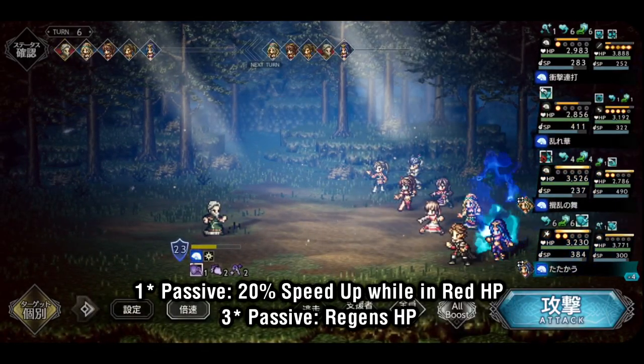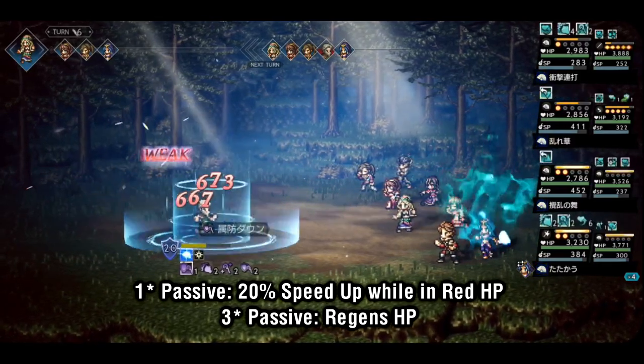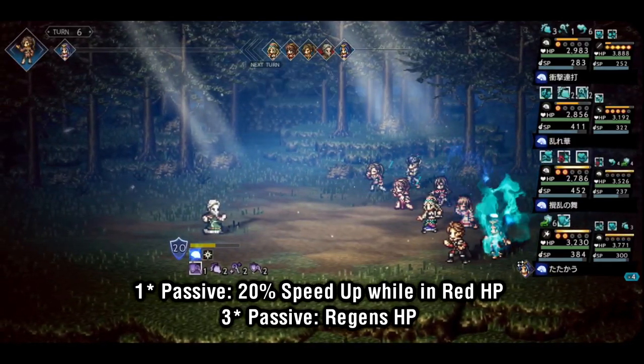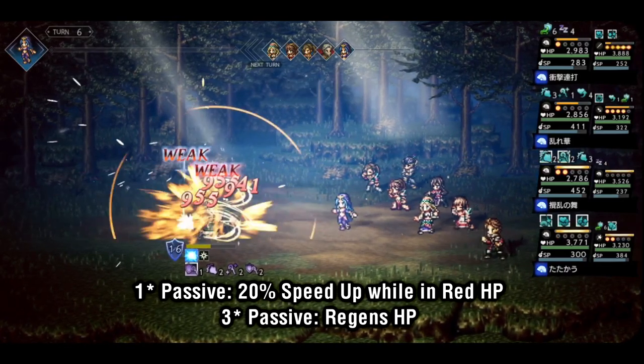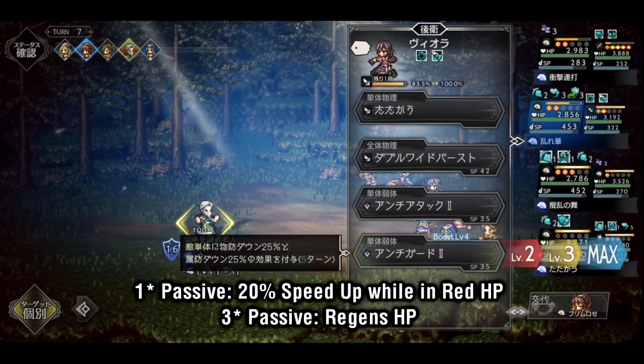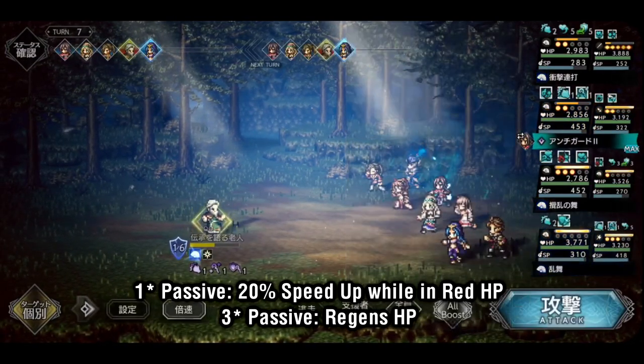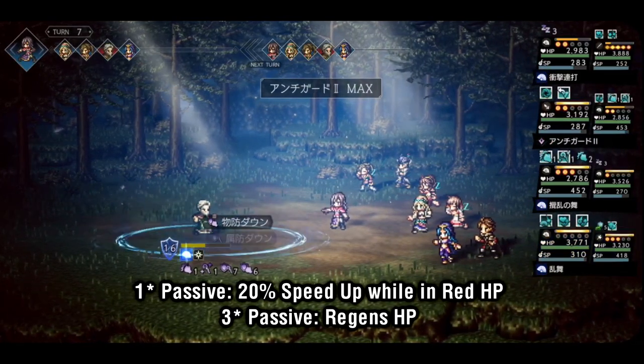Taking a look at Glossom's passives, one is much more useful than the other. His 1-star passive gives him 20% speed up while in red HP — not something you'll see very often, especially when you account for his second passive. His 3-star passive gives him free regen at the end of every turn, which is great. Free HP is always welcome, and I would rather be alive than be 20% faster.